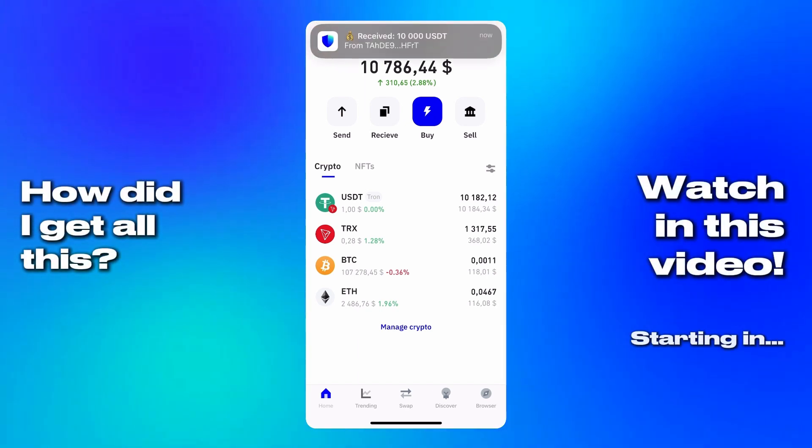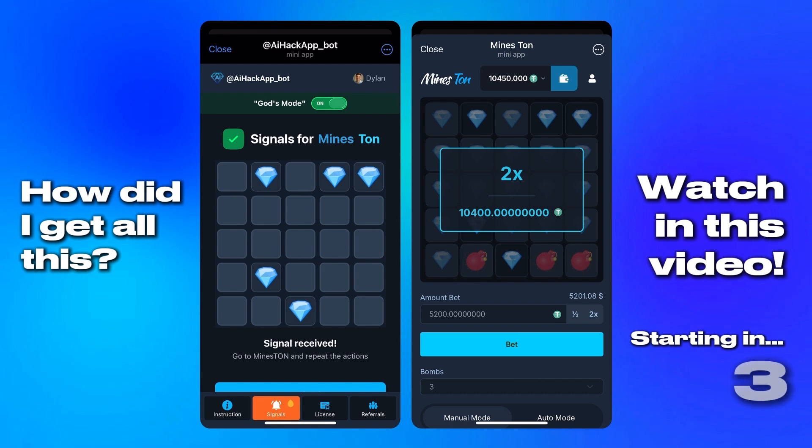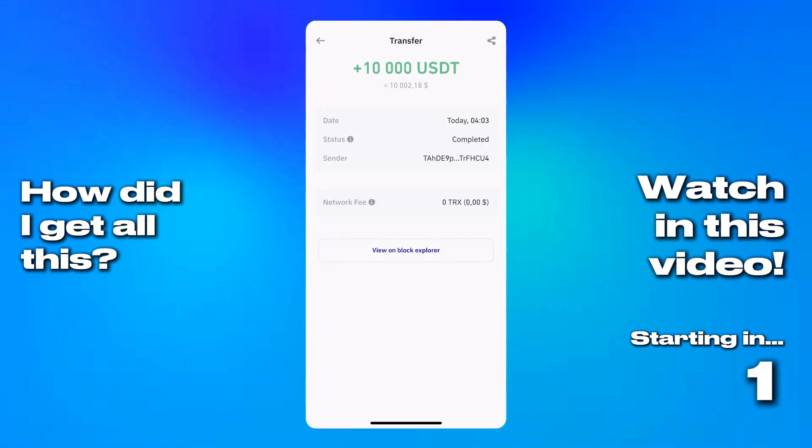Let's go! This one's going to be good. Just look at what's happening here — clean, confident actions, everything working together like clockwork. That's the kind of flow I always aim for, and today I'll show you exactly how I got there.